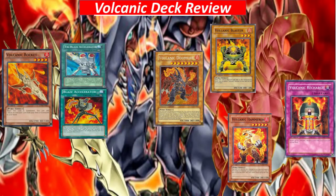This deck type I would say is going to be the more impressive one. The core card is Volcanic Rocket — a 1900 attack monster. Once you summon it, you can add one Blast Accelerator from your deck or graveyard to your hand. Blast Accelerator lets you target one monster your opponent controls, then send one FIRE monster with 500 or less attack from your hand to the graveyard to destroy that target. You can partner this with Volcanic Shell, which is just 100 attack, to use this combo to destroy one monster.